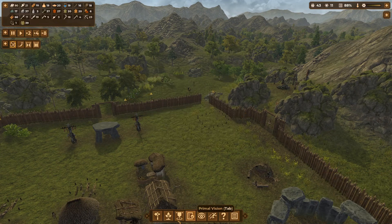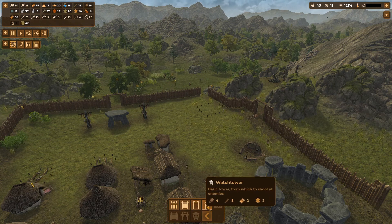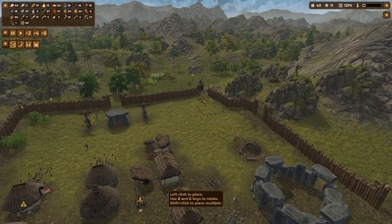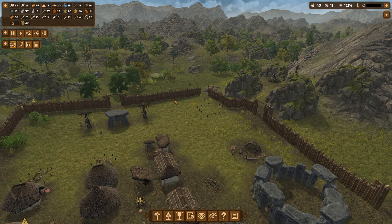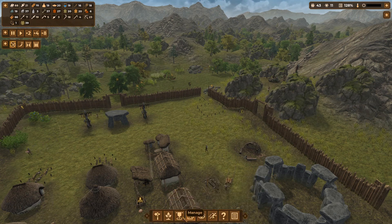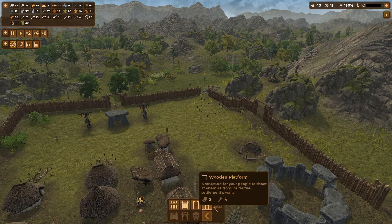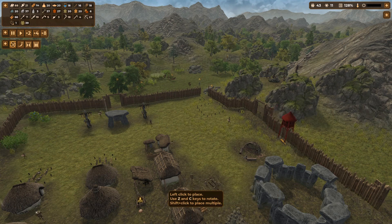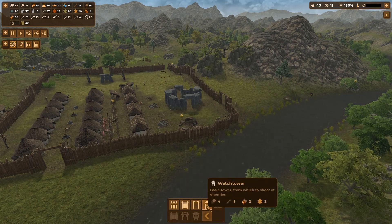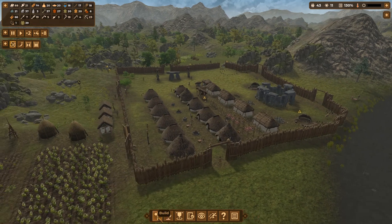Right — fortifications. We've got a wooden platform and basic tower. What's the difference between a platform and a tower? I suppose we could have some platforms over there, pop a tower there. I can't recall, but I do have a feeling that when I used to play this, these towers didn't last very long against the raiders.